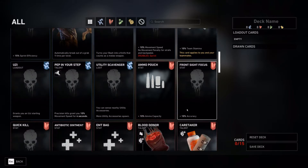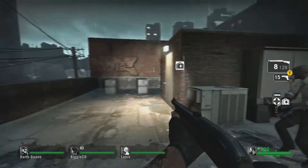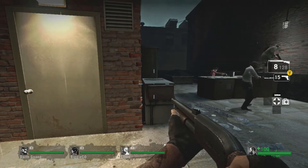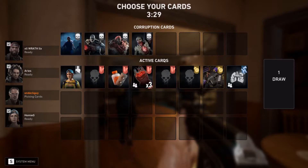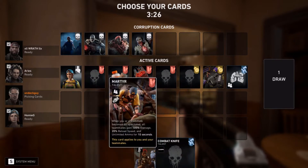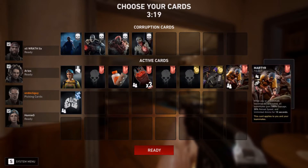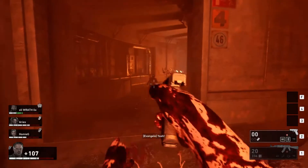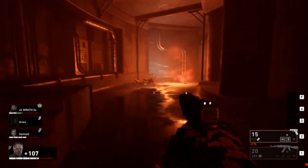Normally in Left 4 Dead you basically start up the game and make a choice between having a shotgun or assault rifle at the beginning — everyone gets pistols and that's pretty much it. Now, in this one, depending on which character you pick, that determines what kind of loadout you have. Additionally, you can customize decks and use them to create your own unique build. It ranges from increasing melee damage to giving the party health when someone goes down or gets revived, reloading faster. There are a lot of different cards to pick and choose from and I can see how all of them can play into some pretty cool builds.